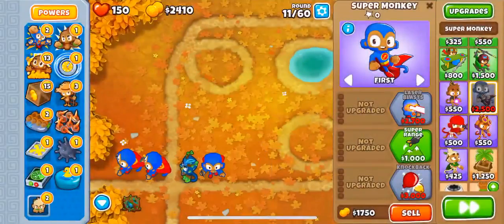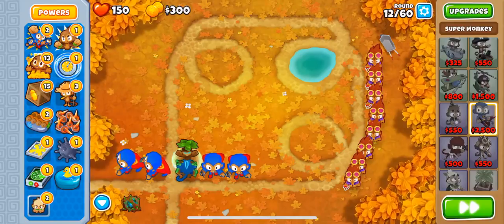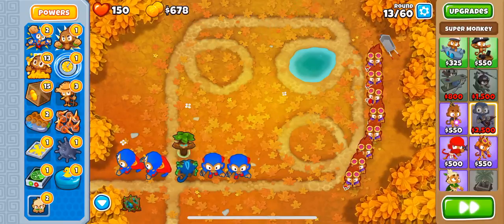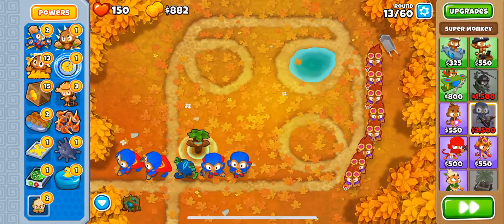You could AFK your phone — like, I could go and make a sandwich or something, and Ninja Kiwi would never know. Even though the game auto turns off the screen after some time. So if you're doing that, you would have to go into your phone settings and remove the auto-lock, because auto-lock wouldn't be too great.